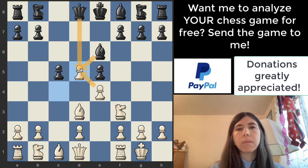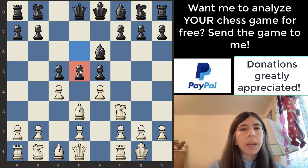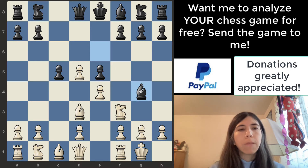It wouldn't be safe for the bishop or the queen to take the pawn because of this pawn. When you're playing chess, you want to ask 'if I move here, is it safe?' You want to ask that question every single move because you don't want to make silly mistakes. Black is just giving away free material for no compensation, so white takes — good.